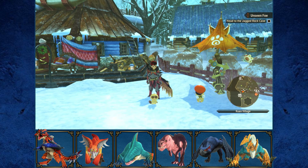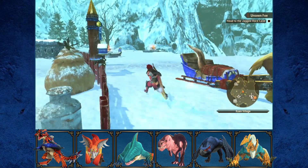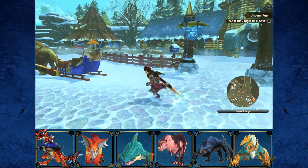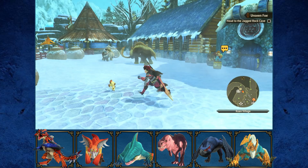Hey everybody, I'm the Crimson Zyver, welcome back to more Let's Play Monster Stories 2: Wings of Ruin. In the last episode we did some quests around the worlds that we hadn't done yet. In this episode I'm going to be going to the Jagged Rock Cave, taking on whatever's there that's blocking the way.